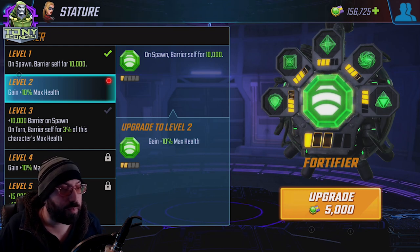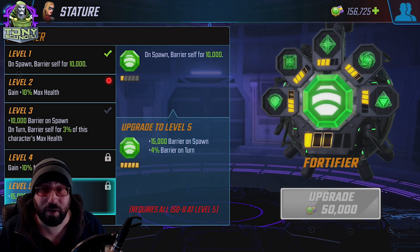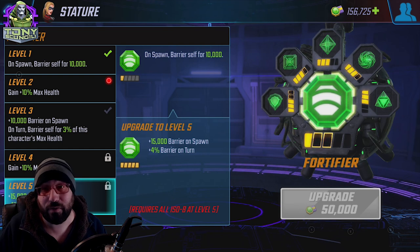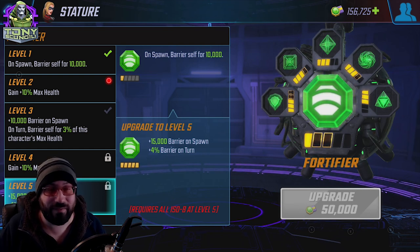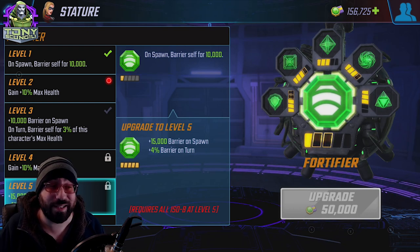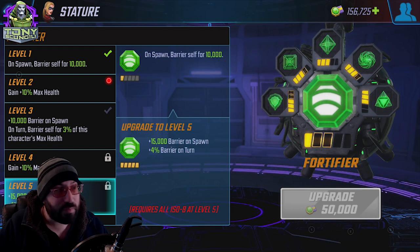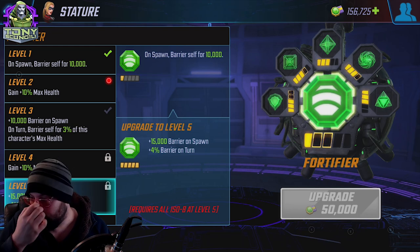Moving to the final level: 1,500 additional barrier on spawn, bringing your barrier to 3,500. Obviously you're not going to be barrering anybody with less than 100,000 health at level five, because that's an overheal. Plus 4%, bringing the total to a 7% barrier on turn. That's a lot of shield.